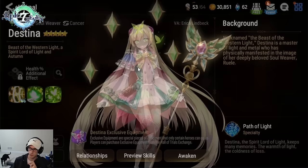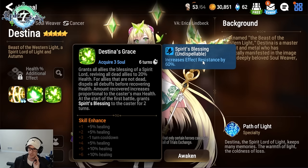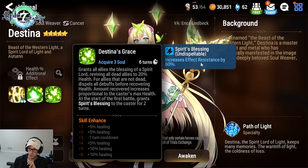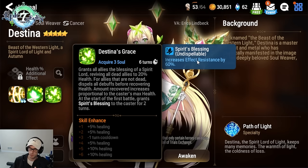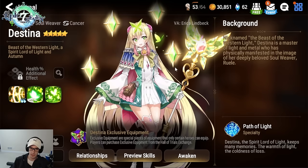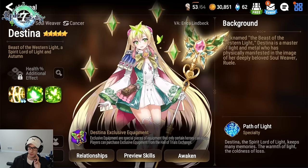Destina is a five-star Soul Weaver — that means healer. She is able to fully revive your team, she gives herself extra stats, and she's super easy to gear for newer players getting into early PVP. Having the revive mechanic gives you infinite more strategic options. She is not really replaceable by anything except extremely rare characters you likely won't get in your first year or two of playing. She covers a role that is not replaceable for PVP and is used at the highest level of PVP in the game — picked in a large majority of games at our biggest annual tournament.